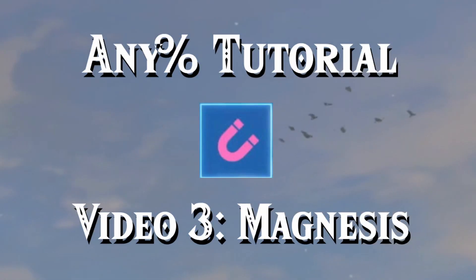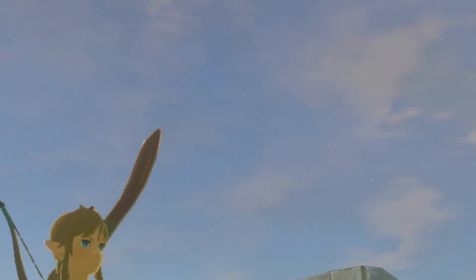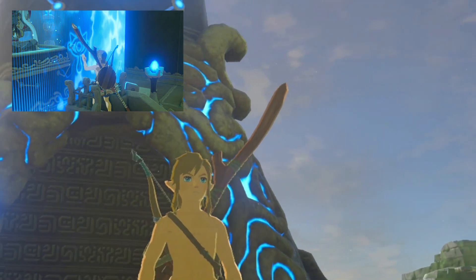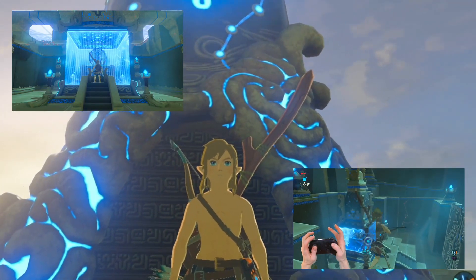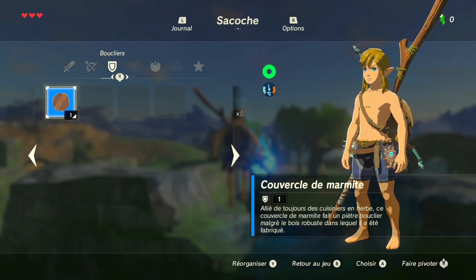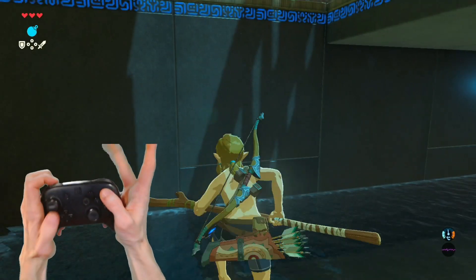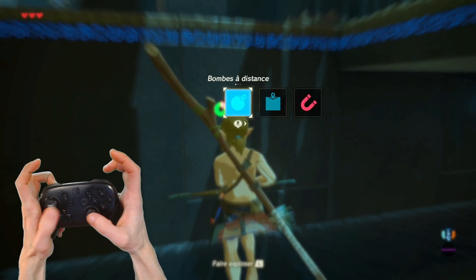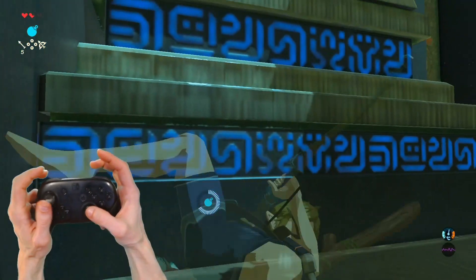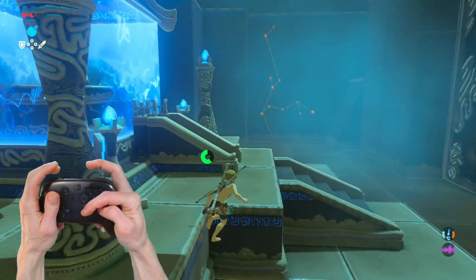Welcome to the third video of my 10-part Breath of the Wild Any% speedrunning tutorial series. This video will cover the entire second segment of the run, where you've just acquired your first spirit orb inside the bomb shrine and are ready to go get the second over at Magnesis. If anything I go over is unclear, check my first video in this series. If anything here is outdated, a card linking you to new strats will pop up in the upper right corner as well as in the description. Let's get started.